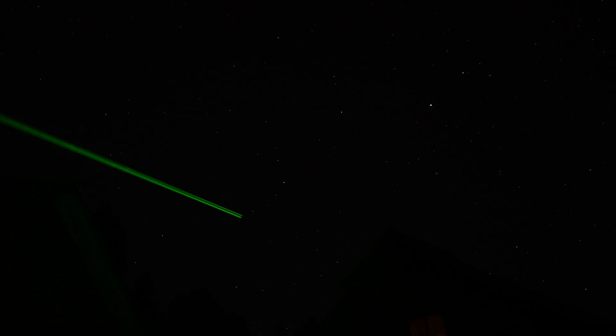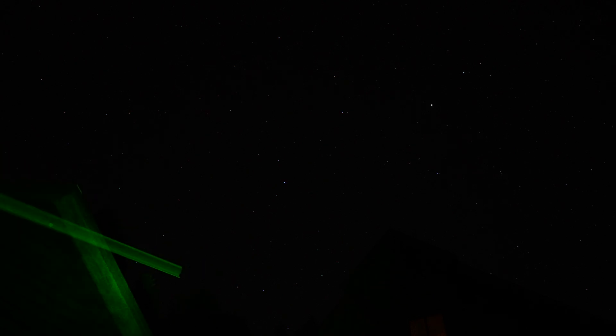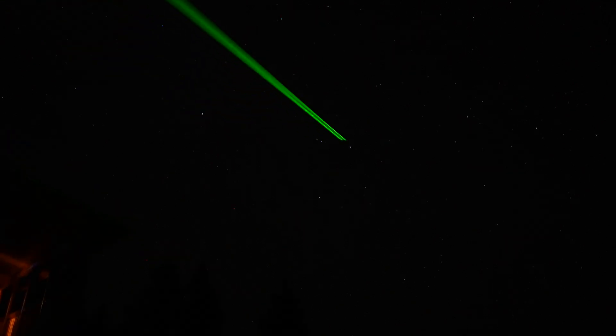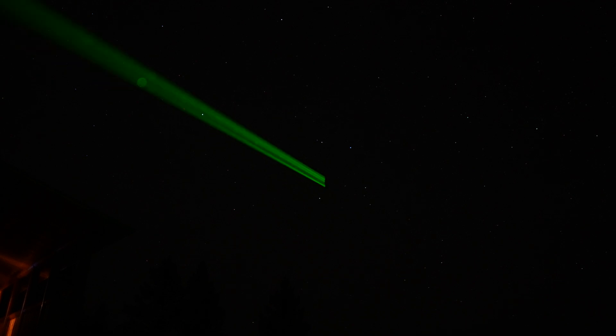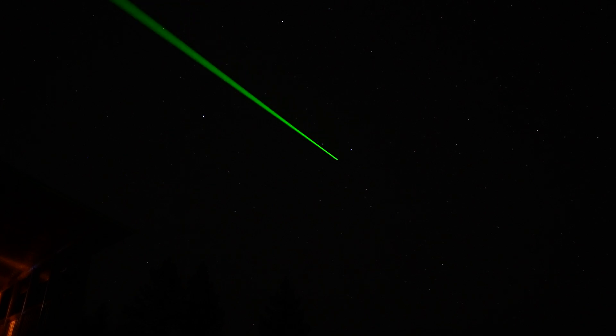Here's Arcturus and Boötes; below Boötes is Corona Borealis. T Coronae is too dim to see with the naked eye, so it has not gone nova. To find Corvus, go to Arcturus, then to Spica, and from Spica you'll see the trapezoid that is Corvus. Face southwest — these are Delta and Gamma Corvi — and make an isosceles triangle with those two stars, and NGC 4361 will be there.